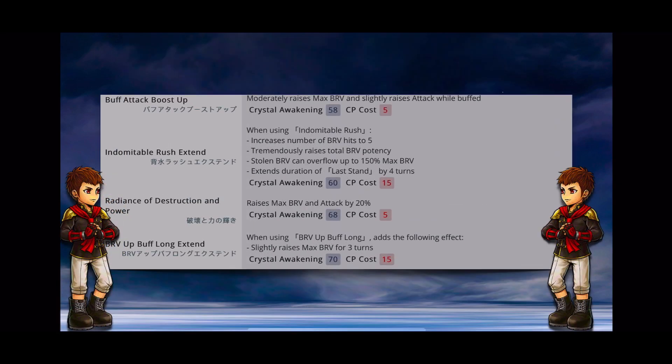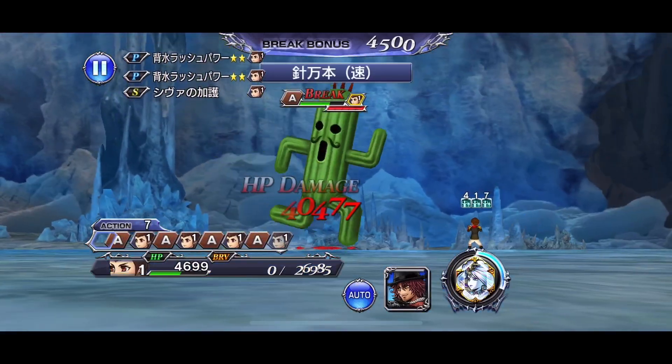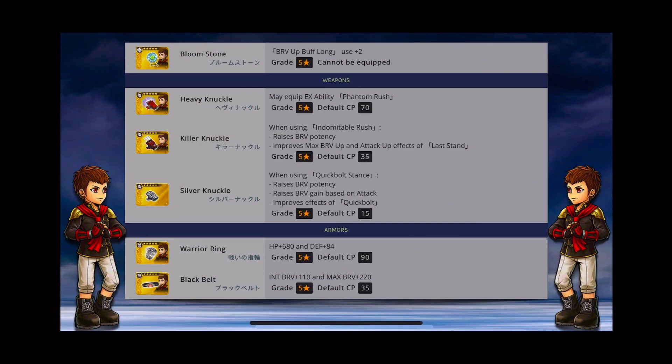Crystal level 60 is Indomitable Rush Extend. When using Indomitable Rush, it increases the number of brave hits to 5, tremendously raises total brave potency, stolen brave can overflow to 150% of max brave, and extends Last Stand duration by 4 turns. Crystal level 70 is Brave Up Buff Long Extend, which — like all crystal level 70 skills — increases the effect of the crystal level 65 by slightly raising 8's max brave for 3 turns.